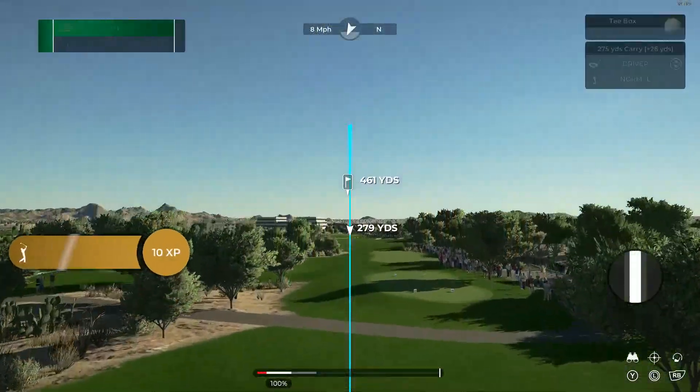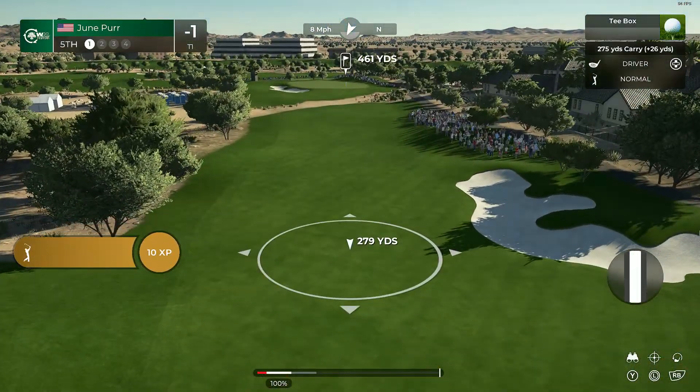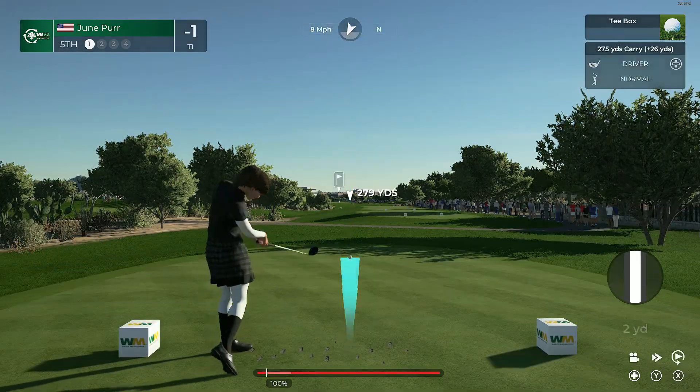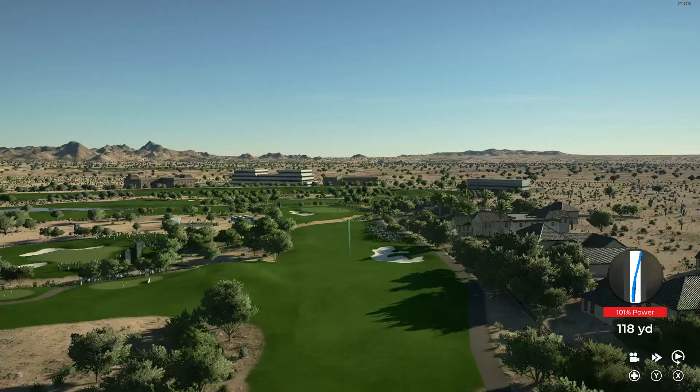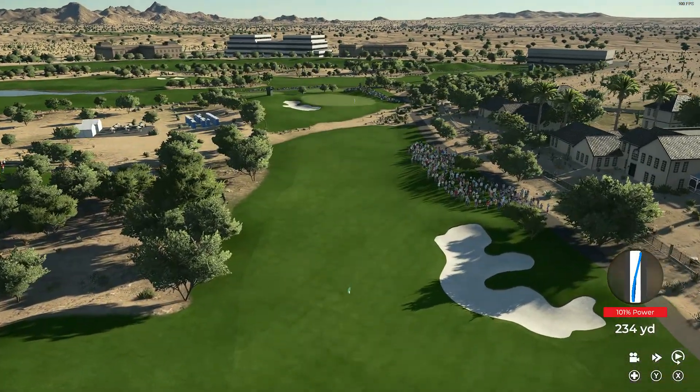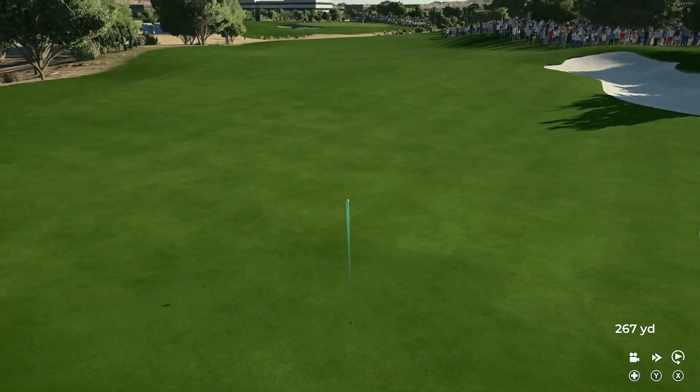The fifth hole at TPC Scottsdale — a strong par four, playing 470 yards from the back tees. There's a big bunker down the right-hand side that will catch any drive not hit with authority. The approach must be accurate with the bunker on the left-hand side. Anything just slightly missed here will be punished.